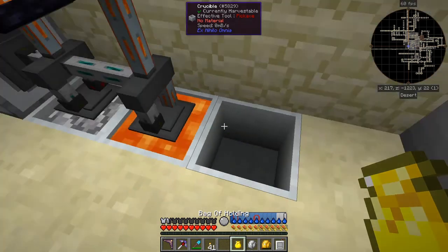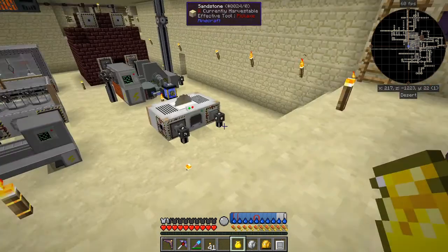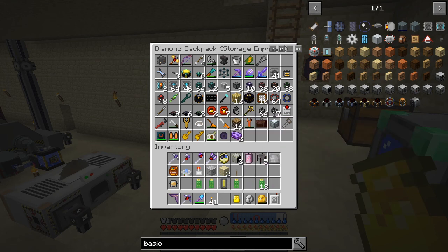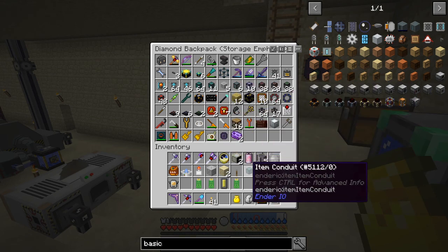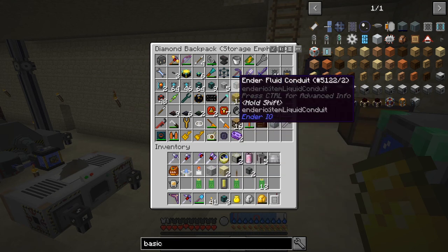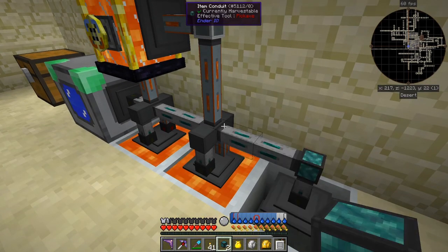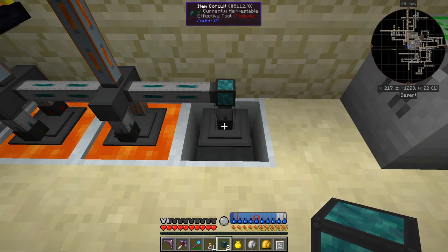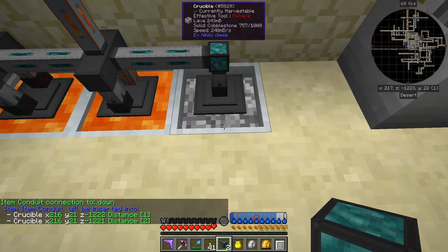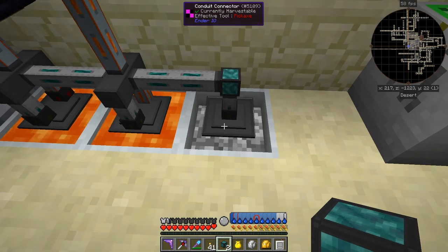Put that in there, that onto there. Then we need a pressurized fluid conduit and an item conduit — I've got it in my backpack. I probably need two, and some fluid conduit as well. Put that on there — yes, that connects up. Great. Now it just needs to be in insert mode. Let's look at the rate it's producing: 240 milli-buckets per second — how about that!